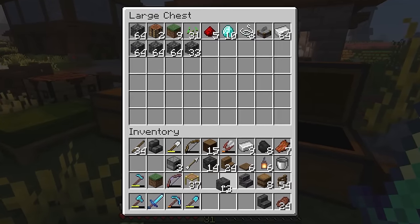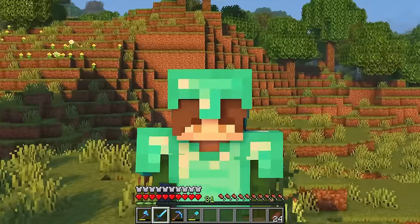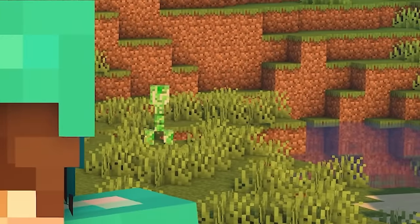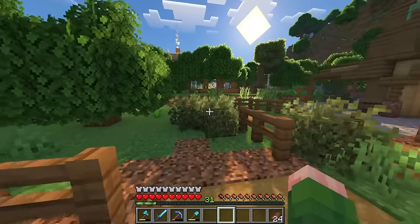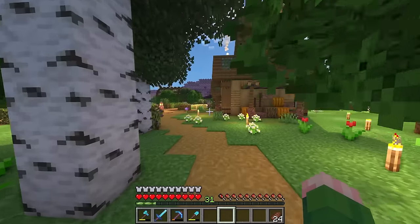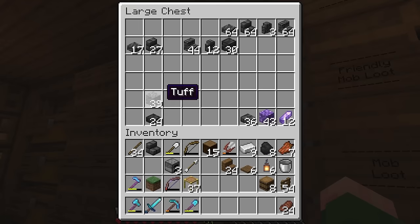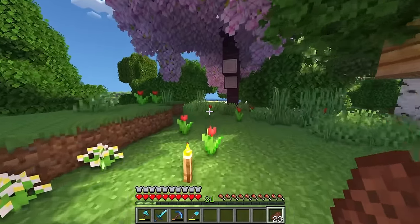So upon collecting all that deep slate from the cave, I had a realization: I don't think I have any dripstone to make these lava farms. The cave underneath me has pretty much been fully explored and I've never seen any signs of dripstone, so I might have to go out and find some. It would probably be under the deep slate layer and I don't have anything. Well, that's okay — it just means we have some adventuring to do, and we all know I love a good adventure — that is until I get too scared and want to come home.